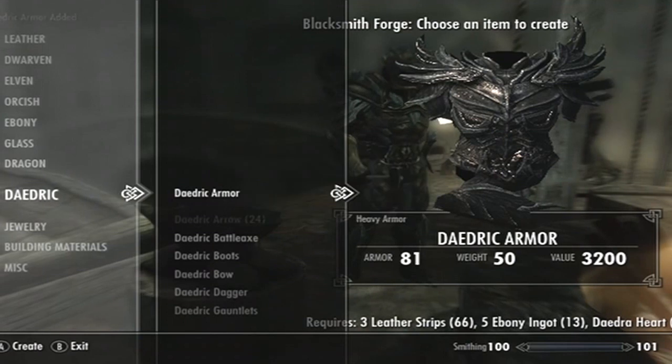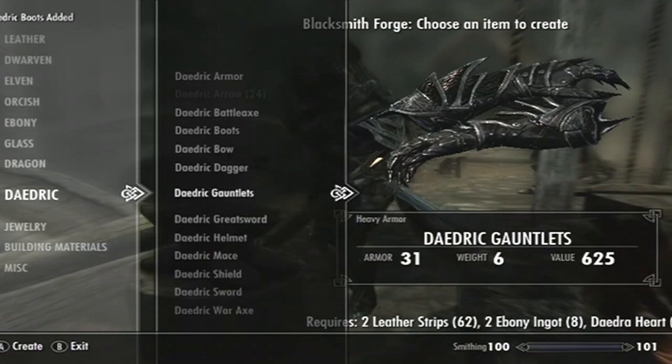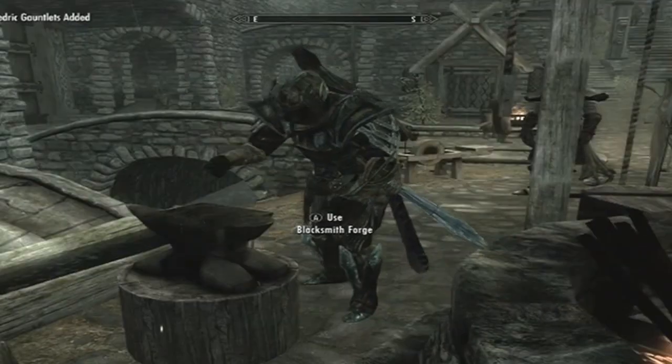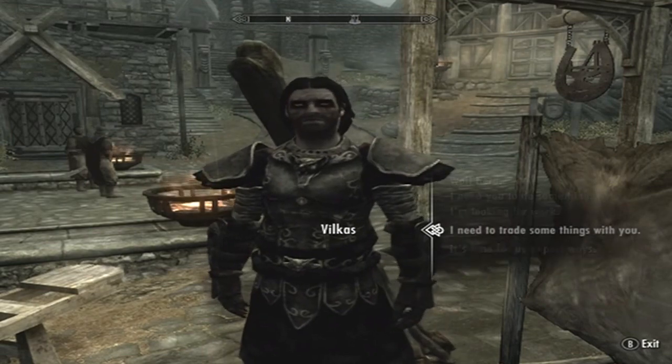We have the armor, we have the boots, we have the gauntlets, and we have the helmet. You can also — for about four extra Ebony Ingots — make the armor legendary once you have your smithing skill all the way up.